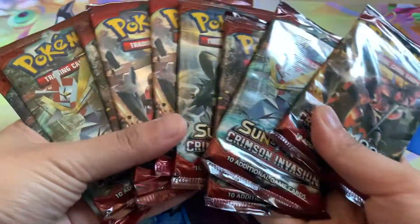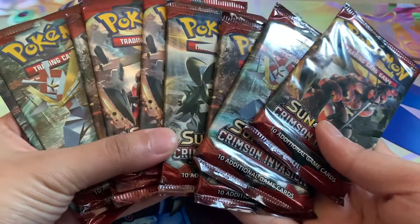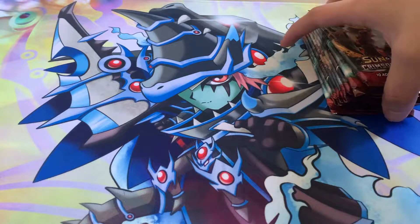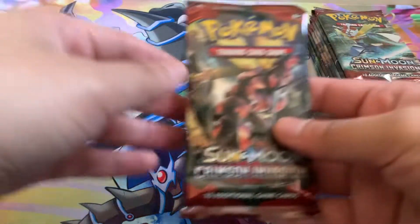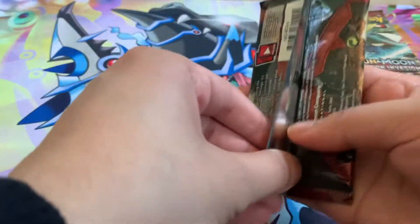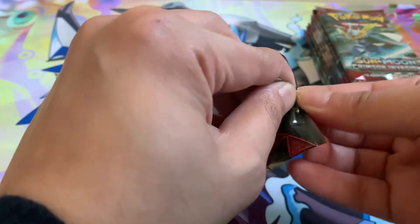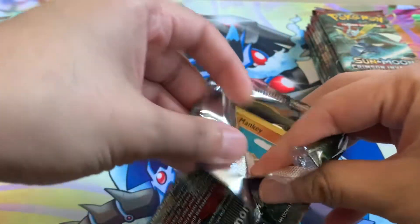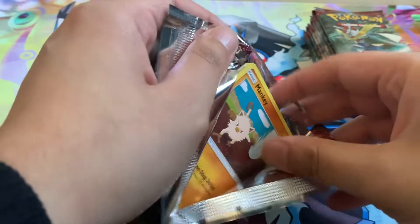Hey guys and welcome back to another video. Today we're going to be opening up some Sun and Moon Crimson Invasion packs. I think Crimson Invasion is a very underrated set — it has a lot of good cards in it. What we want to pull is that Rainbow Gyarados. Hopefully we'll see some solid pulls today. I have nine packs here, let's start off strong.